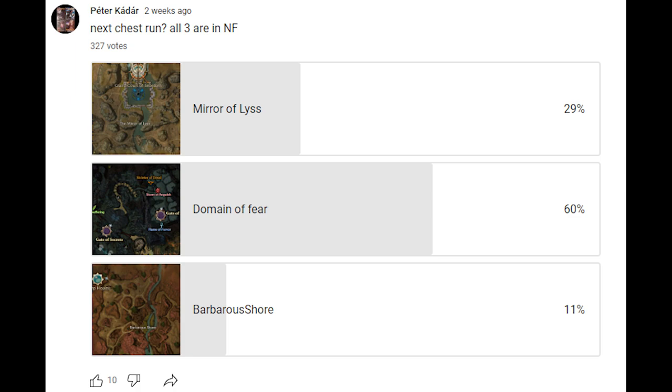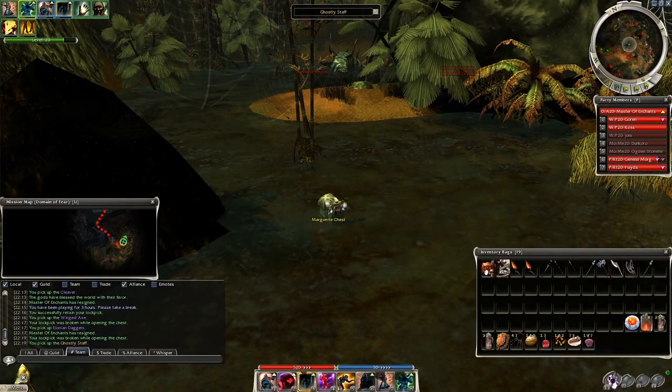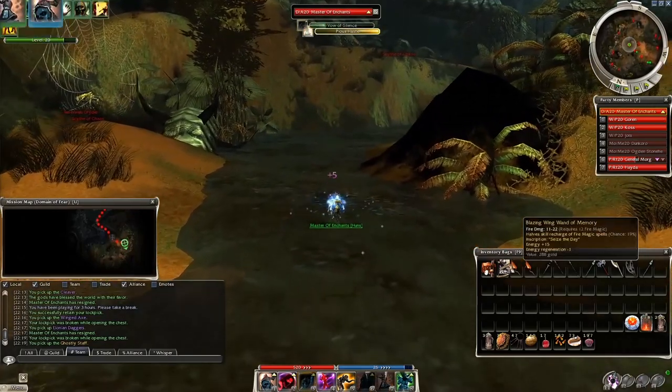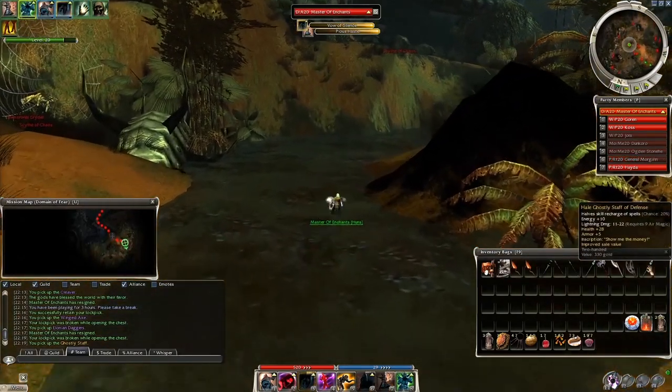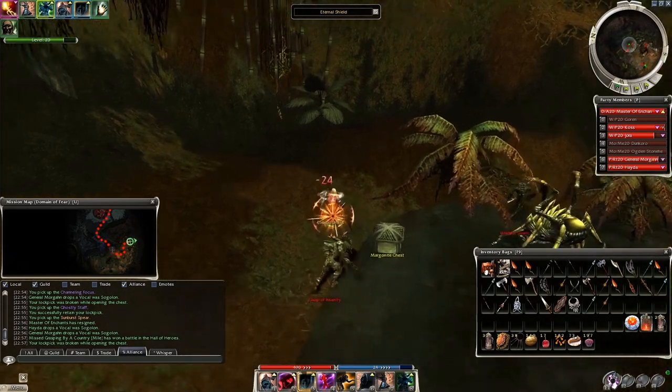Obviously this is not an old school chest run because we are in Elona, but this doesn't mean you can't get any valuable items. One of the main reasons people chest run here are the terrorweb riders and the weapons related to them: ghostly staves, eternal shields, eternal bows, thornbows — and all of these have an inscription slot.